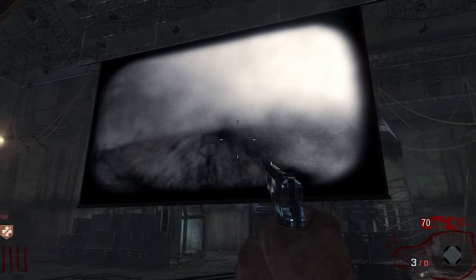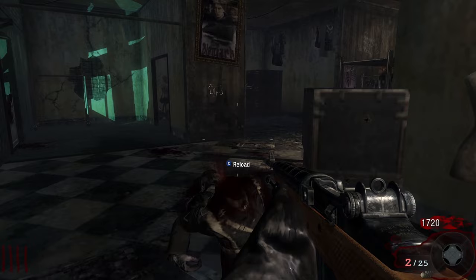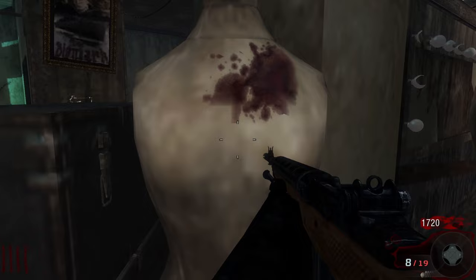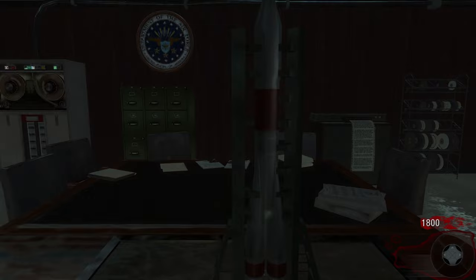Another easter egg you can do is to launch the ascension rocket in the pentagon room. I will describe what is apparently the 100% effective way to launch the rocket. To launch the rocket, you will need to first turn on the power, and then go to the dressing room and jump in front of this mannequin five times. Once you've done this, you'll now be able to launch the ascension rocket in the pentagon room by clicking X on it when you get teleported there.